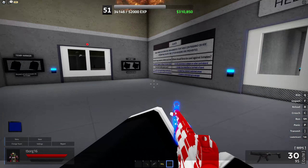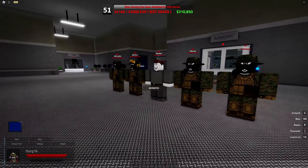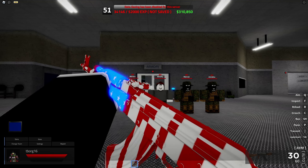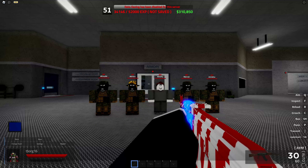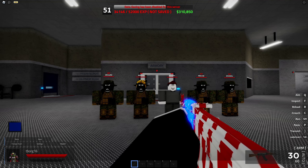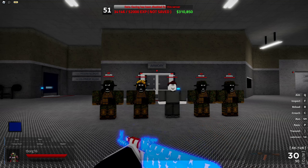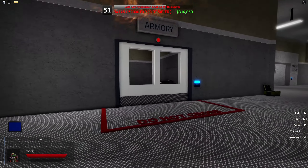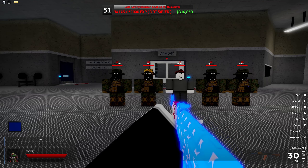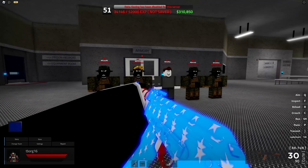Now for weapon stats. The AKM holds 60 ammo reserved instead of 90, which is a nerf for the game pass weapons. The AK-74 also has less ammo. No damage has changed for these — they're the same stats as usual, just less reserve ammo.